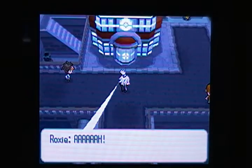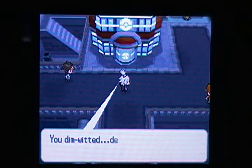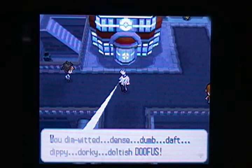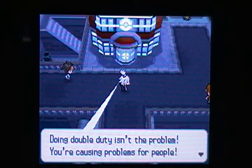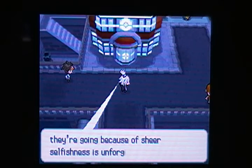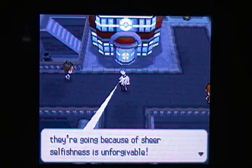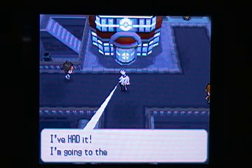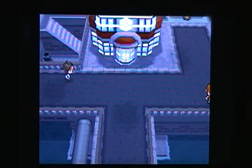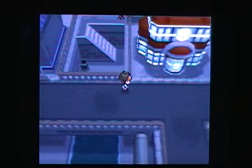PokeStar Studios, which we'll encounter in probably a couple of parts from now. The angry character calls her dim, wooded, dense, dumb, daft, dippy, dorky, doltish doofus — doing double duty isn't the problem, you're causing problems for people. Getting people from getting where they're going because of sheer selfishness is unforgivable! I'm going to the gym! So that is the gym leader of Virbank City that we will encounter.